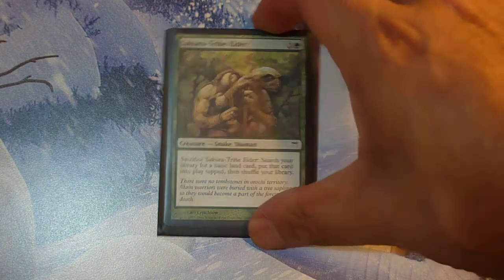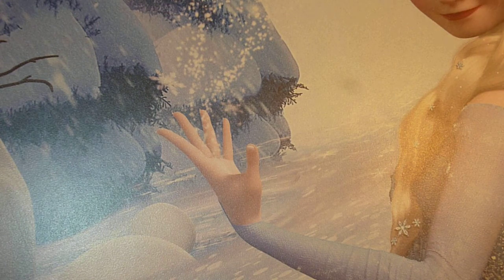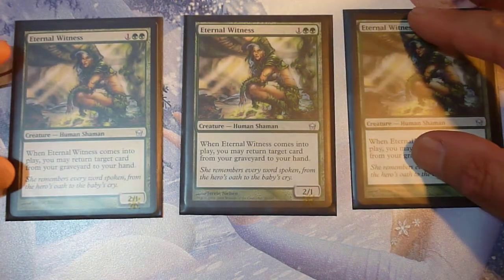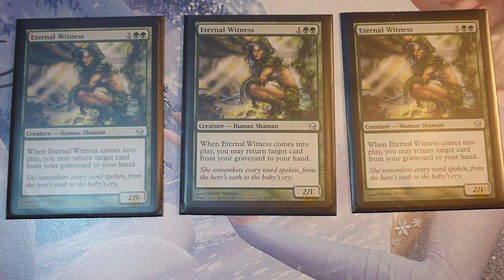In second position, there's my favorite Human Shaman: the Eternal Witness, from Fifth Dawn. One colorless, two green — a 2/1. When Eternal Witness comes into play, you may return target card from your graveyard into your hand. This was an excellent card — you put it into play and return any card from your graveyard to your hand.